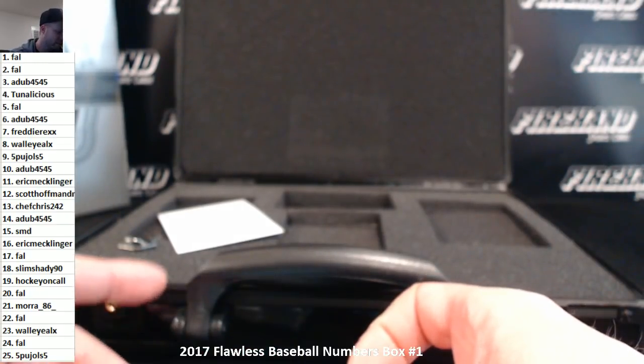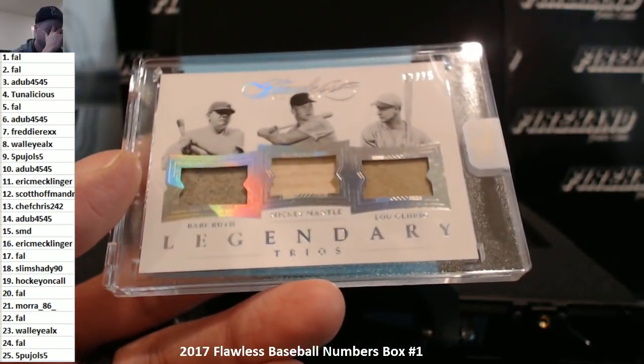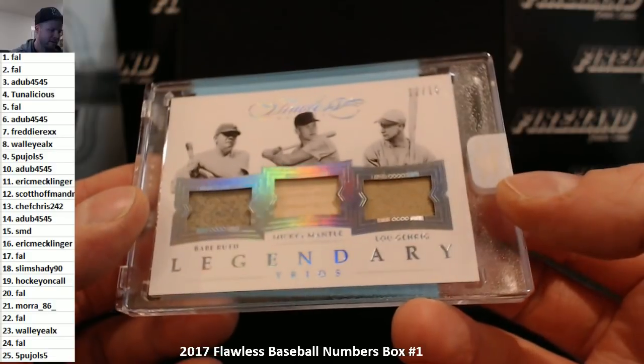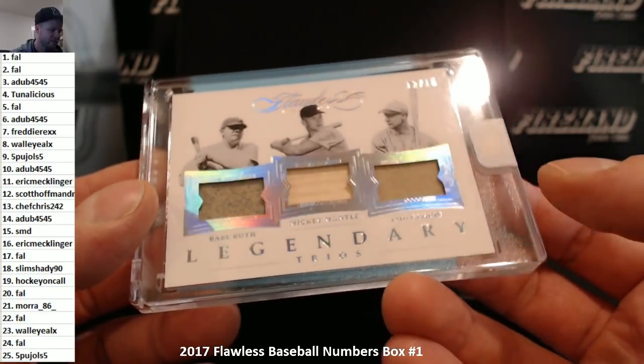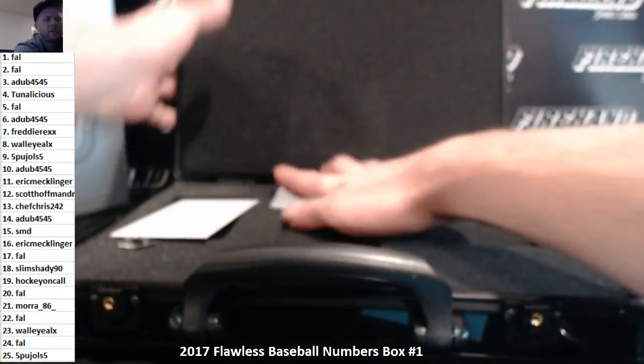Who was it last year that was on these cards? It was always Ruth, Gehrig, and — was it DiMaggio? Some that had DiMaggio. This is obviously the first year that they've had Mantle. I'm trying to remember the third player in last year's Flawless — Ruth, maybe it was DiMaggio. Alright, let's randomize this briefcase here.